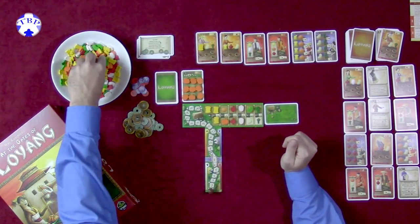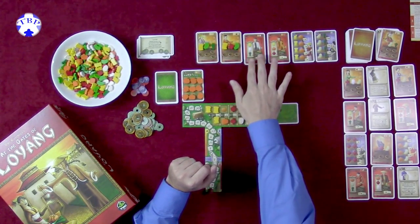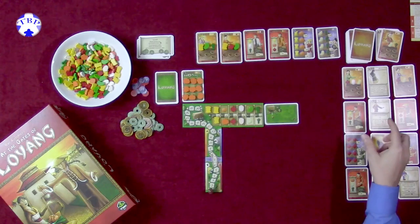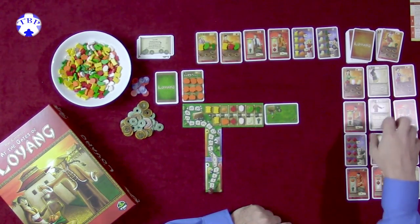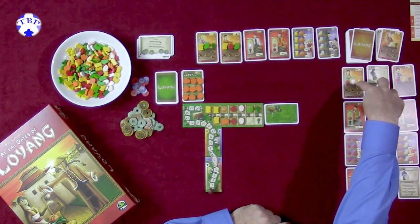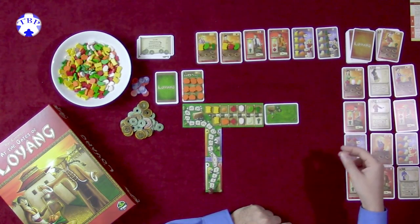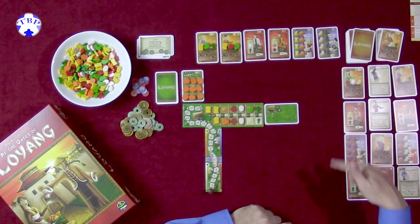I'm going to seed out the market stalls for the casual customer — now we have those market stalls seated. This allows some interaction in the solo game that would normally be present in a multiplayer game. The distribution here works by rows: cards from the top row cost nothing, the second row costs one coin, and the bottom rows cost two coins. At the end of distribution, anything in the second row is discarded and everything else moves up to fill in the bottom.